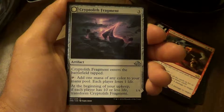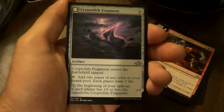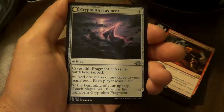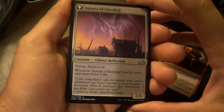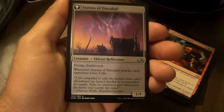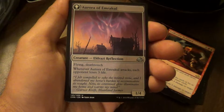Cryptolith Fragment. Cryptolith Fragment enters the battlefield tapped. Add one mana of any color to your mana pool; each player loses one life. At the beginning of your upkeep, if each player has ten or less life, transform Cryptolith Fragment. And it turns into Aurora of Emrakul — Flying, Deathtouch, it's an Eldrazi. When Aurora of Emrakul attacks, each opponent loses three life.